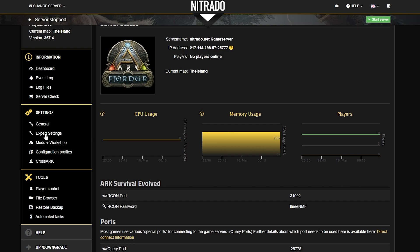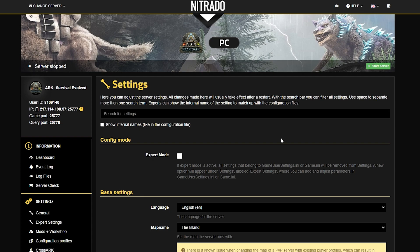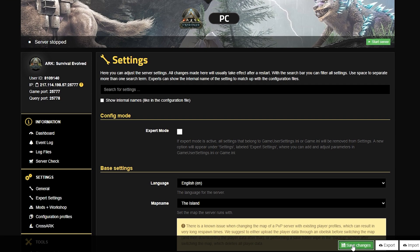If it is, you want to turn that off — it's actually not good for this tutorial's purpose. So head into your general settings, shut off expert mode, save the changes, and of course head back into your panel.